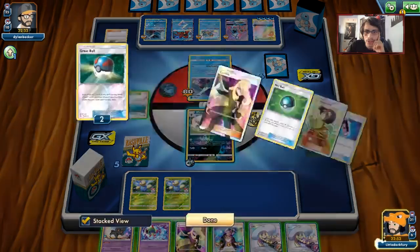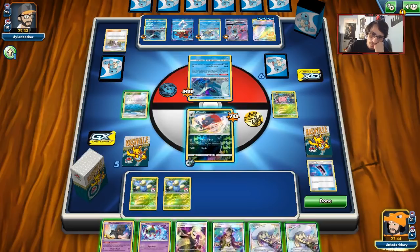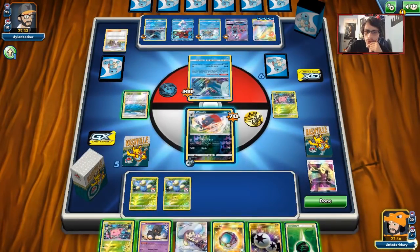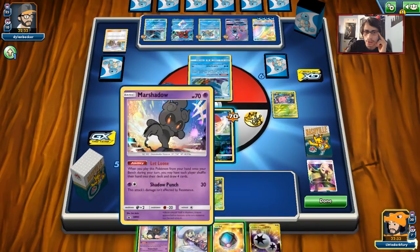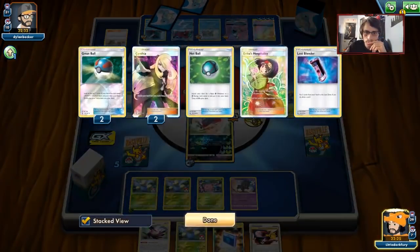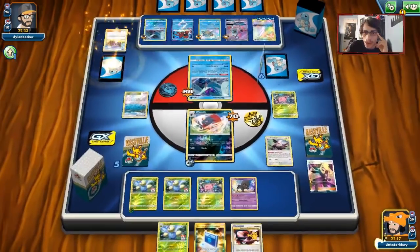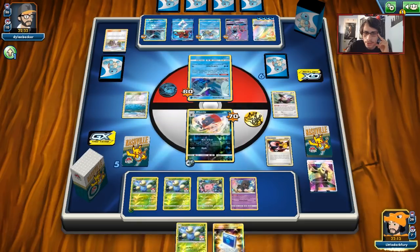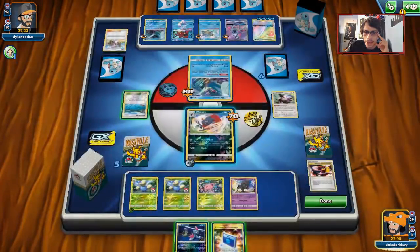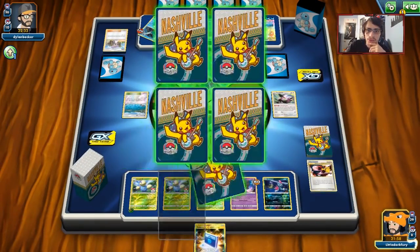He's building up to Tapu Lele. There's a Natu - I don't want to play down too many Pokemon and give him an insane amount of prizes. We could Guzma the Tapu Lele, but I think I'm just gonna go for Cynthia and try to get more Hoppips. We're gonna need to get an Oranguru eventually. We'll Marshadow him then. I need to be careful - but I don't think he's gonna hit me with a Towering Splash right away. We have Pokemon Communications, which can get us an Oranguru.